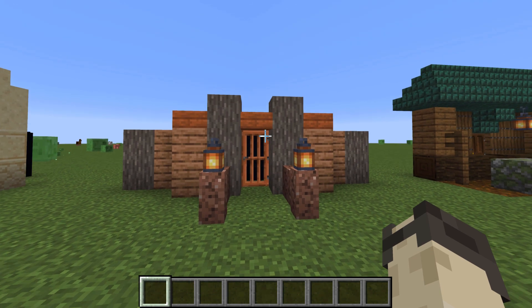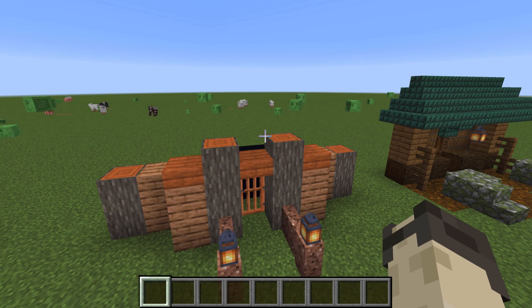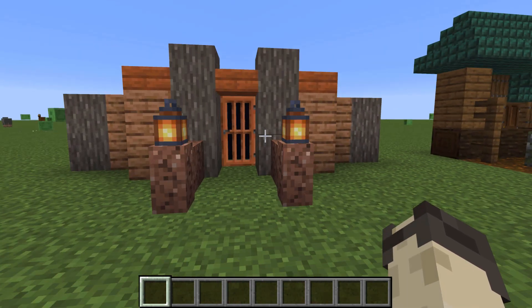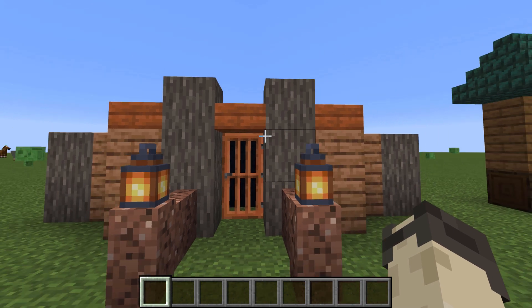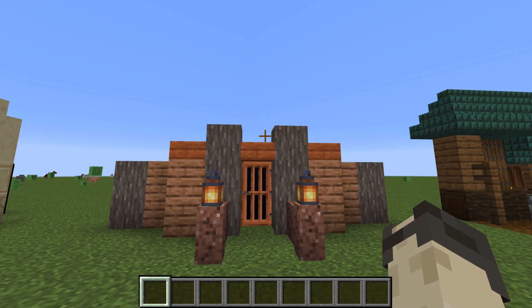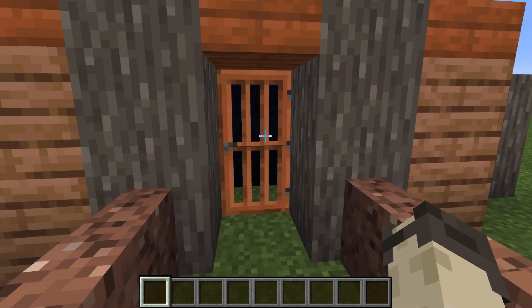The next build is a simple little build that would look good in a savannah biome or a few other biomes. It works well as kind of a wall but it also would work if you curved it around all the other sides for a house — probably an open concept house so not a roof — but it has these little fences out in front with lanterns on it and the acacia door.